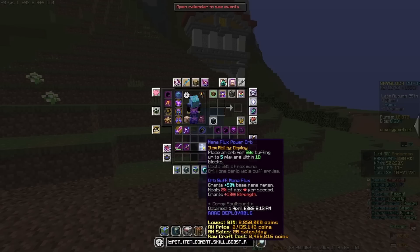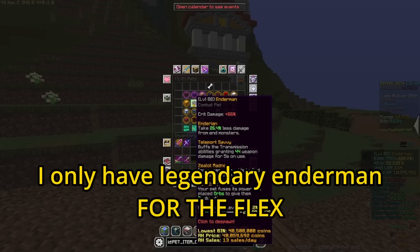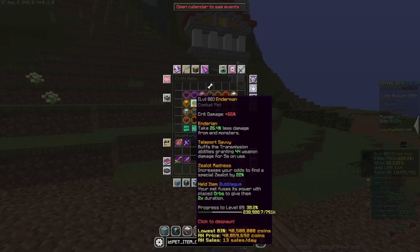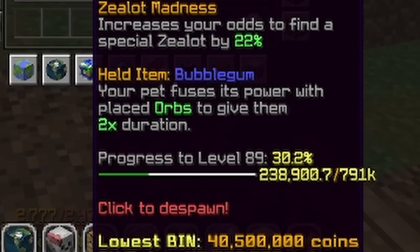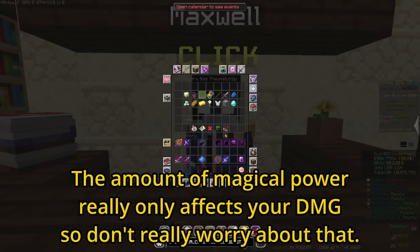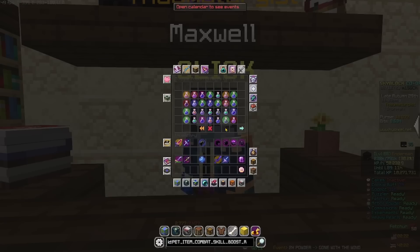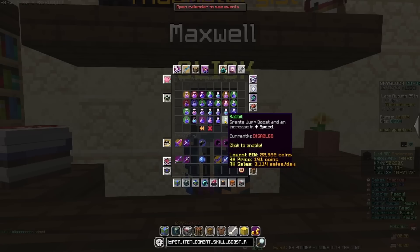For your orb, you will want a Mana Flux Power Orb. Your pet will be an Enderman that is Rare, Epic, or Legendary with a Bubblegum. Your power stone should be the Sighted Power Stone, with all of your tuning points onto Defense. You need to have a God Pot, and your rabbit effect has to be turned off in the Booster Cookie menu.